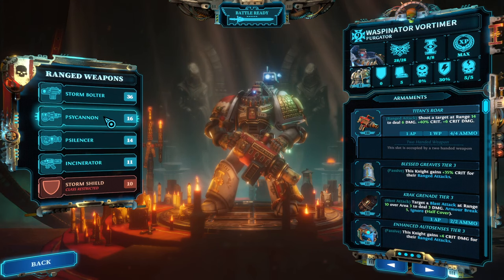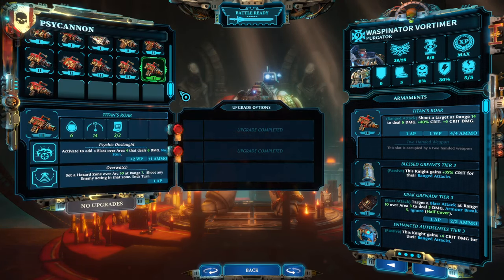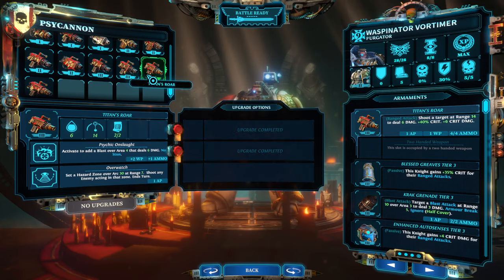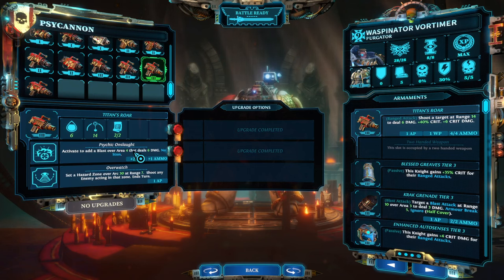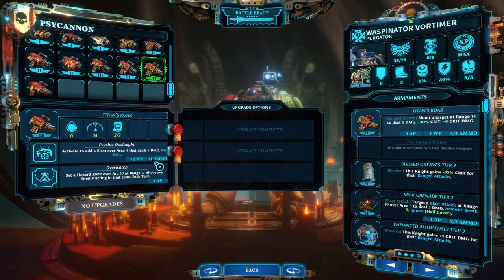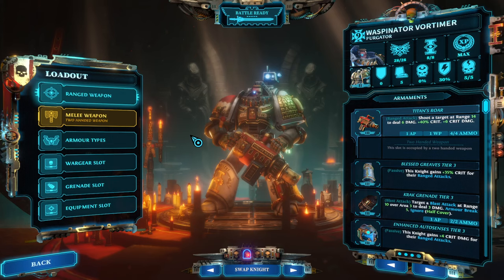Now to the main protagonist — the psi cannon. A normal psi cannon has an area of two; specialized it becomes three. But Titan's Roar has an actual base area of four. Upgraded that is five, and area five is massive — a ginormous area for Psychic Onslaught. We're using our will points and ammunition to blast 6 points of base damage into a really big area. On top of that we have 4 crit damage and the 19 damage from Arcane Weapon, so on a crit we're looking at 29 points of damage in an area of six. That is a nuclear explosion.